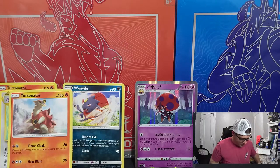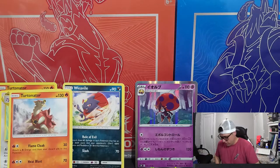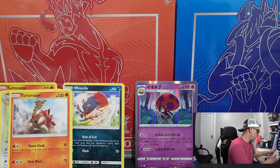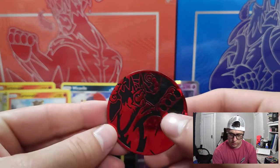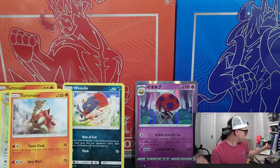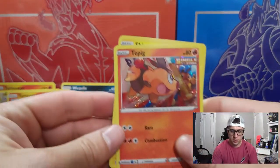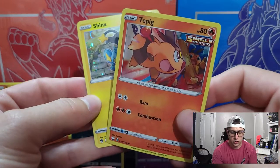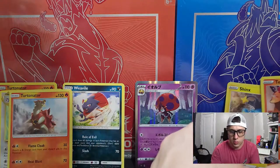Going into the main event for tonight — we've got the Spring Collector's Chest. If you guys don't know, these normally come with promos and a nice little coin. That's a Single Strike Urshifu coin and a Rapid Strike coin — nice, two coins. There are the promos — well, I say promos, but they're not actually promos. They're just holo versions of the Tepig and Shinx cards.